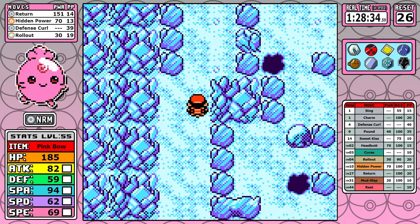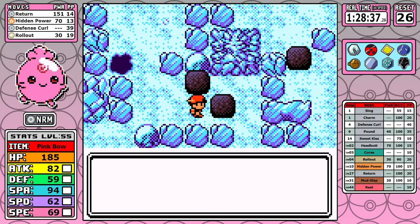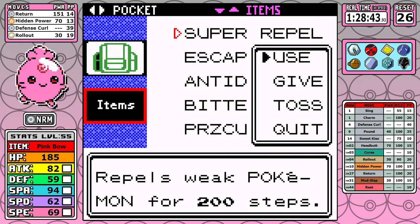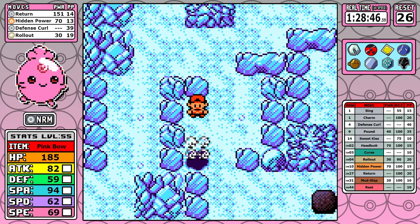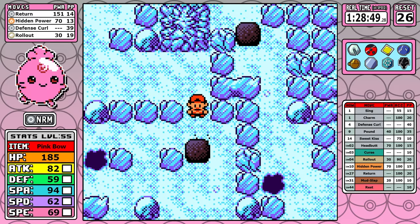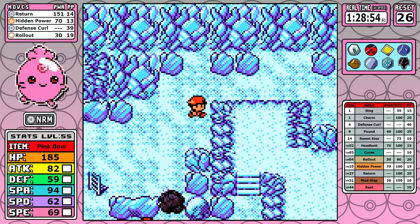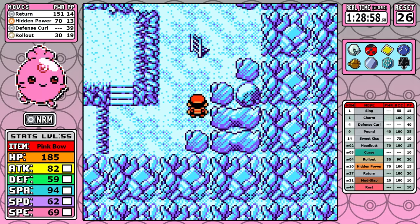As we go through Ice Tunnel, the only thing worth noting is that I pick up Rest. Rest is kind of key — it's more of a cheap strategy and I don't love it, but we're not going to talk about it until we get into the later parts of the game. It will be critical to the end of the game. Outside of that, a couple of resets.